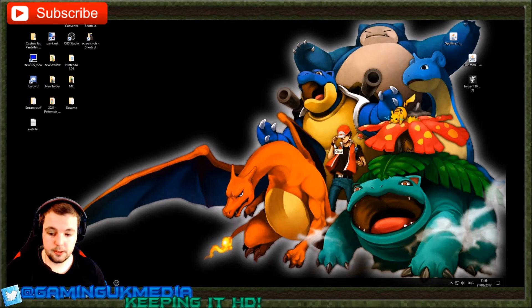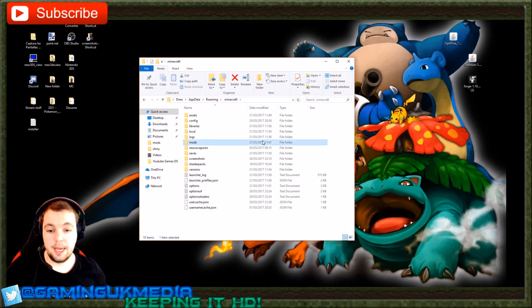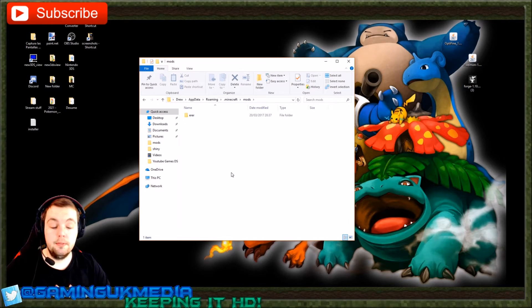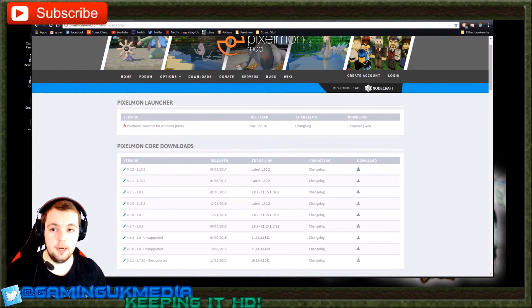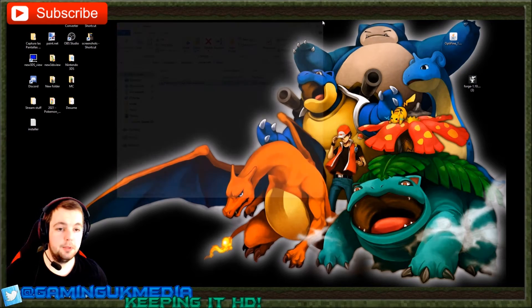To install Pixelmon, go back to that directory using %appdata% and navigate to the .minecraft folder. I already have a mods folder here with previous versions of Pixelmon for other profiles, but this folder should be blank if you've never installed Pixelmon before. All you do is download Pixelmon from the website — the files from the Pixelmon website are always safe — and then just drag the Pixelmon file into the mods folder. That's it — Pixelmon is installed.